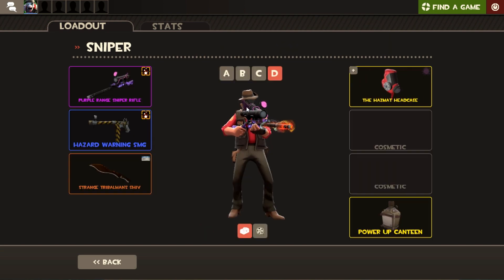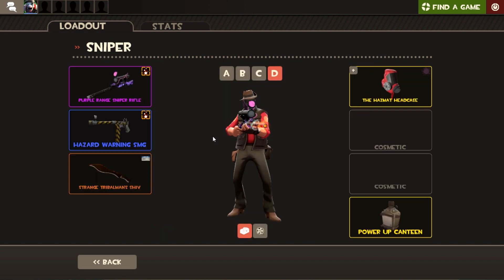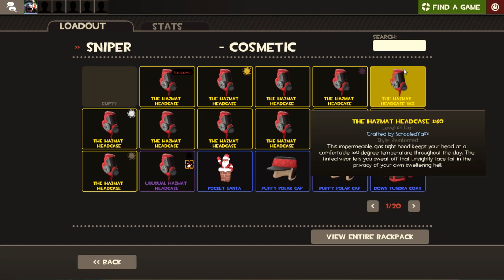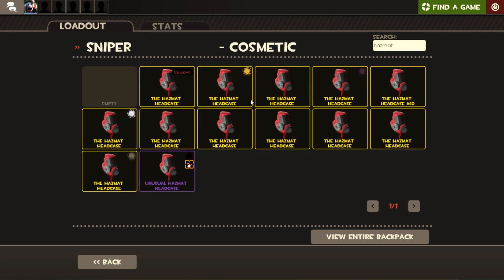The Streamlined is like the Safety First without the side thing, and the Absence of Fear has got the metal plate without the side thing. Those are the four subtypes available. Going to my inventory and checking the hazmat headcases I have — Safety First seems to be the universal one; they all seem to come in this style for strangers and also for unusuals, which is very interesting.